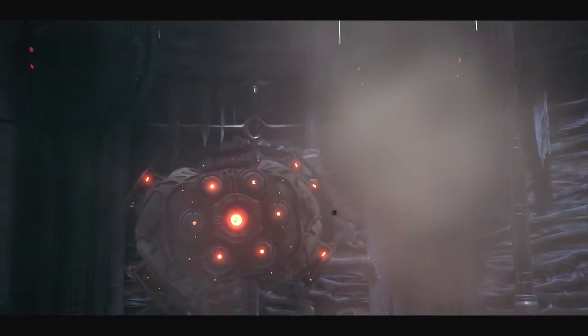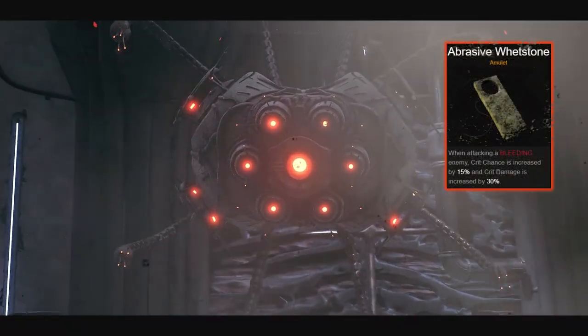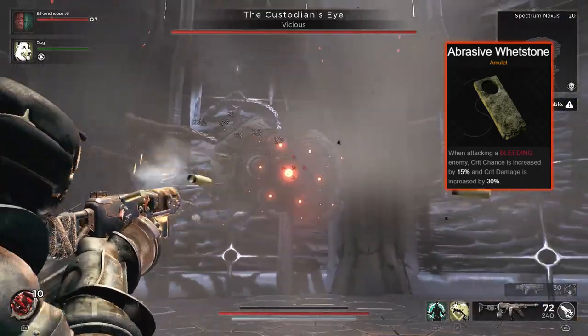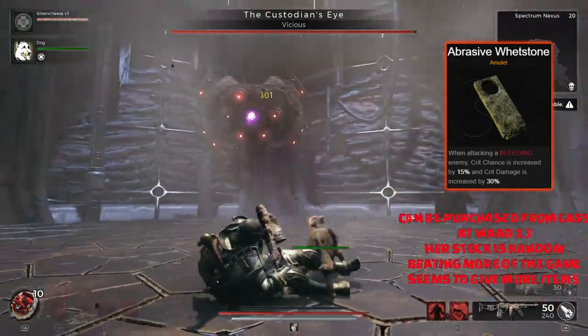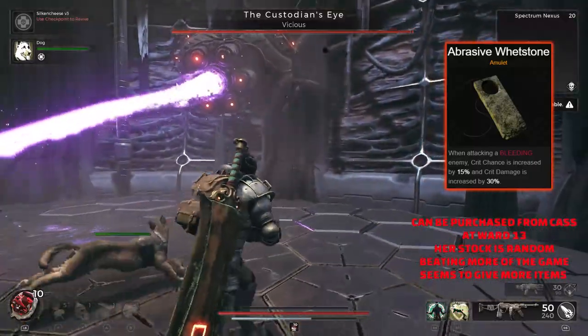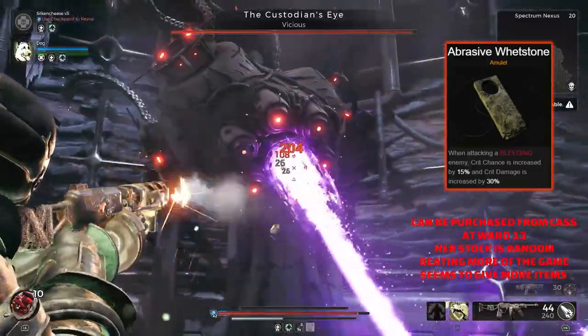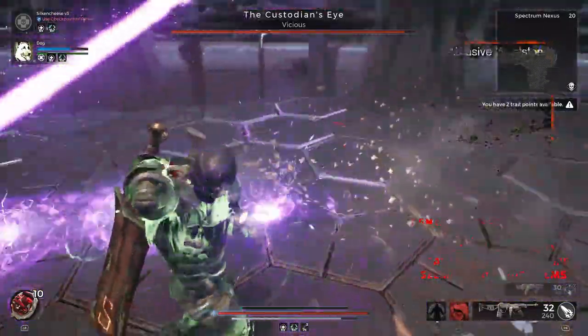For a more damage-focused option, we've got the Abrasive Whetstone. This one is all about bleed damage — when attacking a bleeding enemy, your crit chance is increased by 15% and critical damage is also increased by a further 30%. Absolutely massive and a great DPS amulet for anyone after crit damage.